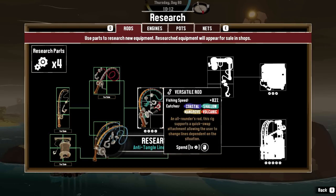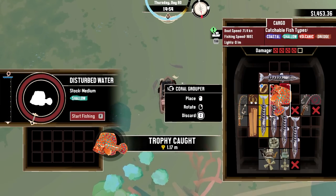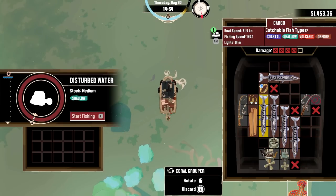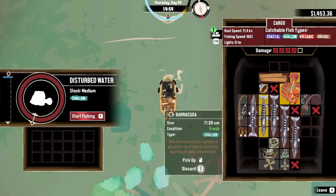Now I can get this one — the versatile rod! So it does coastal, shallow, mangrove, and volcanic. This one just does coastal and shallow, so I can sell that. And then I'll just take this one and install it. Also wondering if I need this one because it's volcanic and shallow. This one also does volcanic and shallow, so I can sell this too.